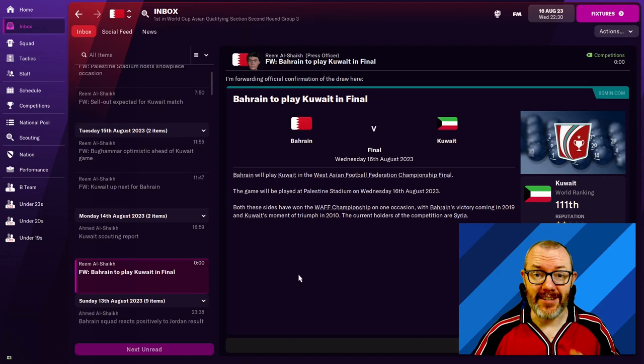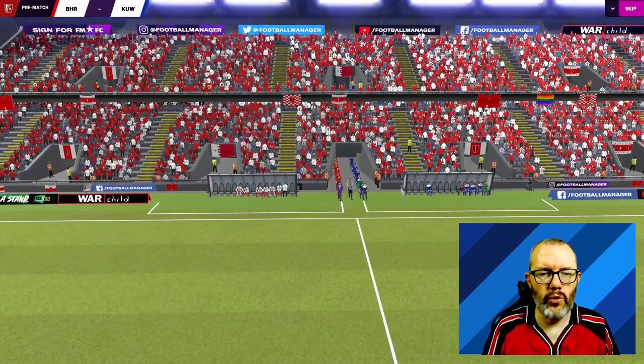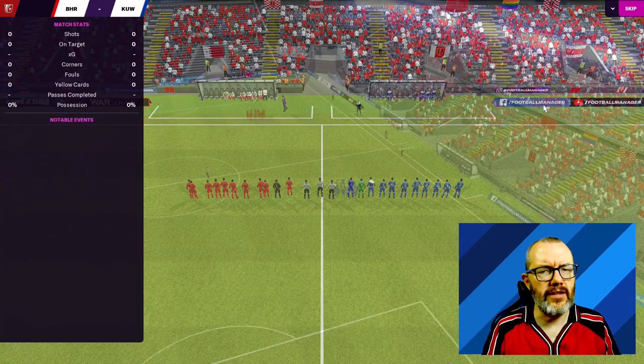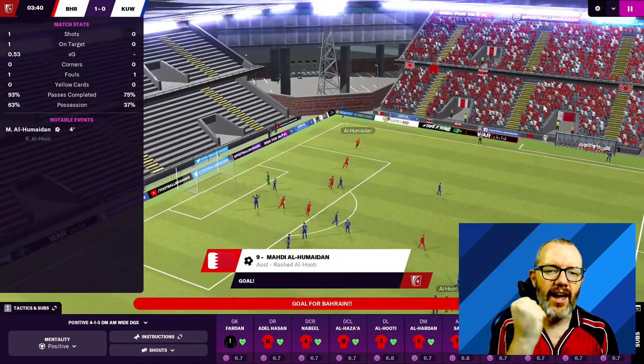So let's watch the match highlights together and see if we can actually get this international tournament win. We're sticking with the 4-1-5 formation that's worked to date. Bahrain have a decent squad — no outstanding players, but some solid footballers, and we've even got a player on the bench called Bughammer. Here come the teams. Feeling a little bit nervous — first ever Xbox game on the channel, but a lot at stake. We need this win. I don't want to go through a whole other two seasons of club football to try and win another international tournament. This is a great chance.